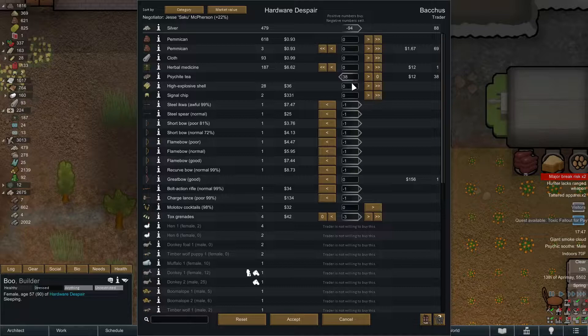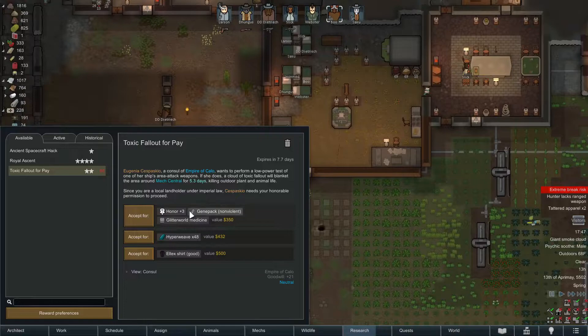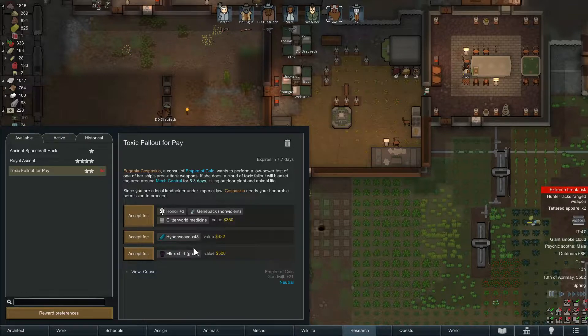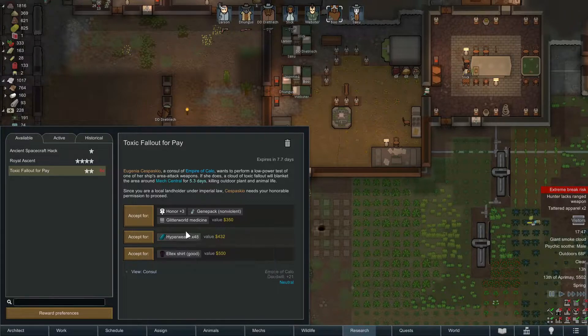I'd just like to get this up over positive - well good enough, let's move on. Oh, a gene pack - non-violent, a small capsule containing a package of genetic information. We're not at that point and I don't think we'd really want one for non-violent anyway. The honor is good but one single Glitterworld medicine - I'm almost more tempted by the hyperweave honestly.